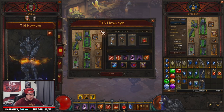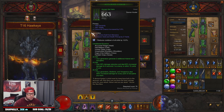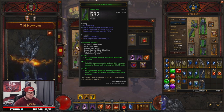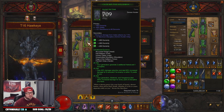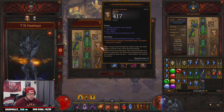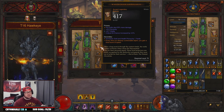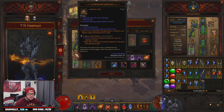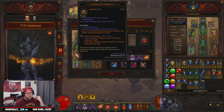The stat priorities for the build haven't changed a whole lot from the last video. On the helmet you want Dex, Crit Chance, and Multi-Shot damage. Shoulders: Dex, Vit, All Resist, Cooldown. Gloves: Dex, Crit, Crit, Resource Cost Reduction. Chest: Dex, Vitality, All Resist, and make sure you get 12 max discipline. For Squirt's Necklace you want Dex, Crit, Crit — or swap Dex for Area Damage. Arm guards: Fire Skills, Dex, Vit, Crit Chance. Rings: you want Crit, Crit, Area Damage.